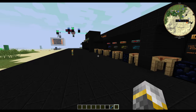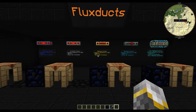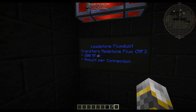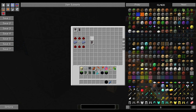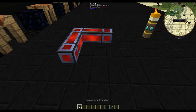Now we have the flux ducts. There are five different flux ducts, each going up in power but also costing more. Leadstone flux ducts transfer 200 RF per tick, and this is an amount per connection, so each one of these can only transfer 200 RF per tick. The way you make these is with redstone, lead, and glass — this makes six per craft.